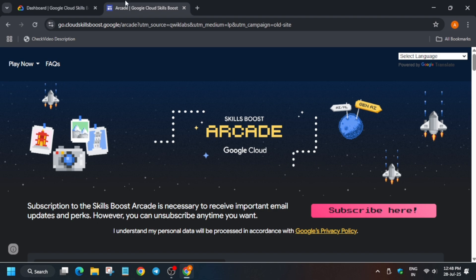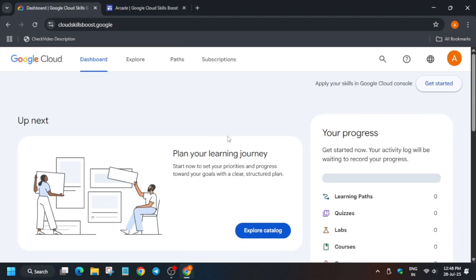If you are completely new, first of all you have to make sure you are signed into your Cloud Skills Boost account. If you don't know how to create a Cloud Skills Boost account, I have linked the video 'zero to hero' — just watch it and complete your profile first. Now here I will tell you what are the important required steps in this video.